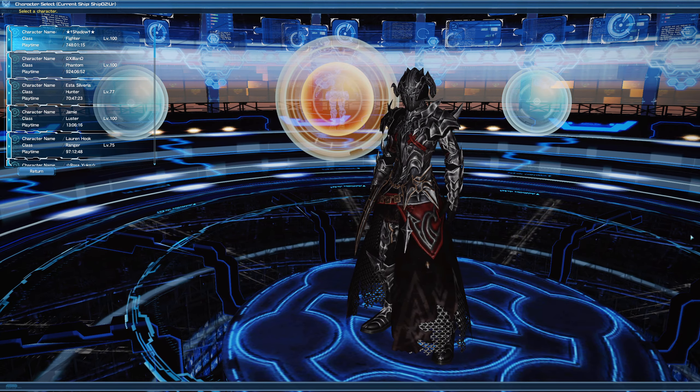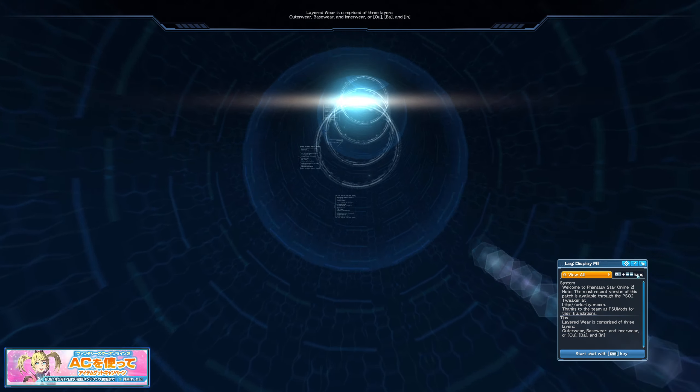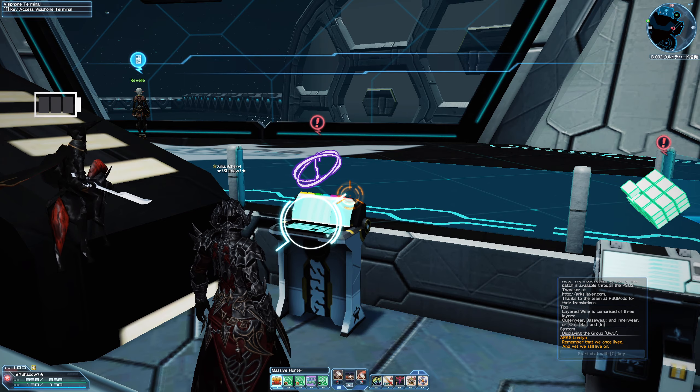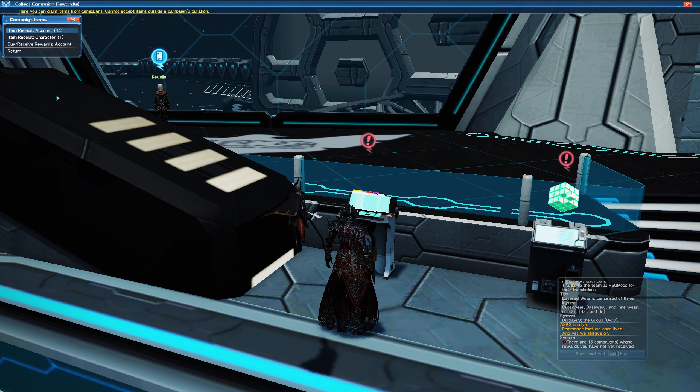To demonstrate this, I'm going to go on Shadow — he did not collect his yet. You can find these items in your VISIPHONE, so you need to find this terminal over here. It has a question mark and a purple icon. Go to it, click on it, go to Collect, then Collect Campaign Rewards, and go to the second option where it says Item Receipt Character One.